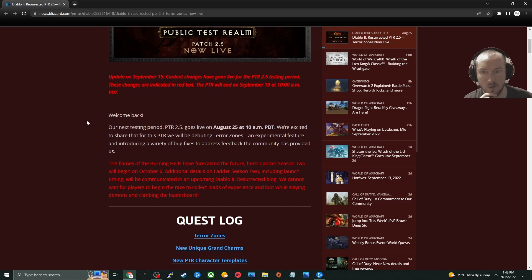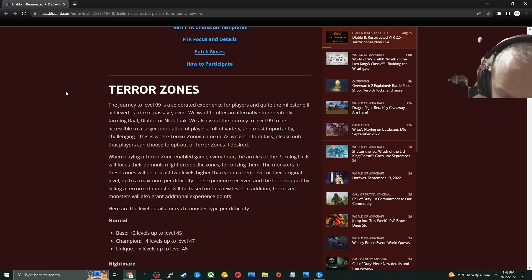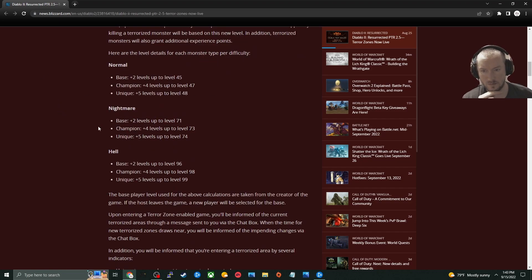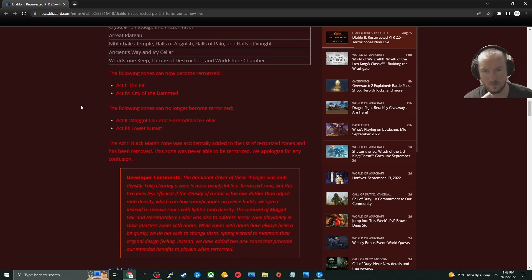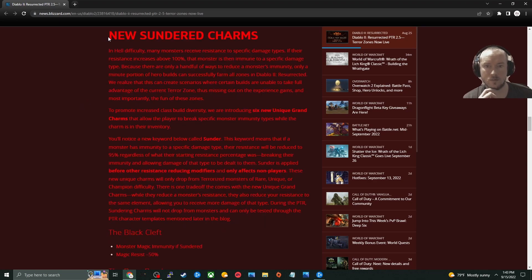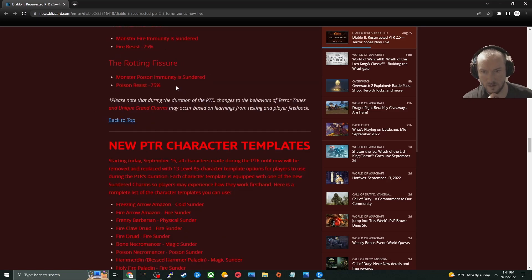So this is probably the same notes that they had on Blizzard Japan, except now here — from the Blizzard Japan page. So yeah, six different types of them — those were all the ones that we looked at.